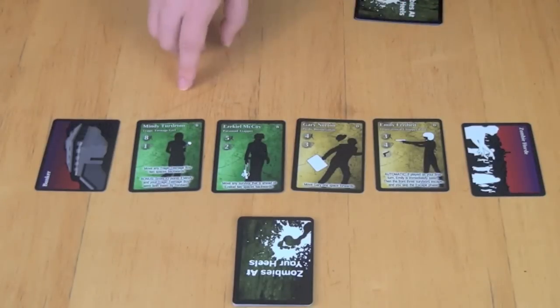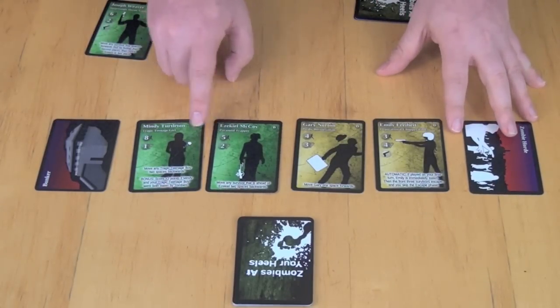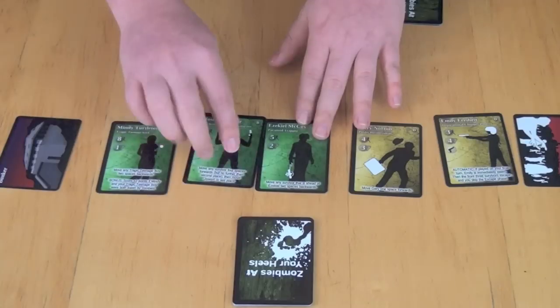You find the closest person in speed and put your card right behind them. For example, if our closest speeds are 5 and 8, a speed-6 card would go right before the 5 and 8. So you slide those over and your 6 gets placed in the center.